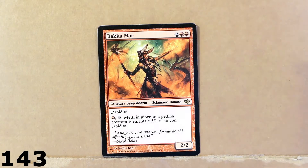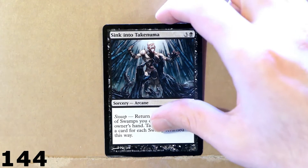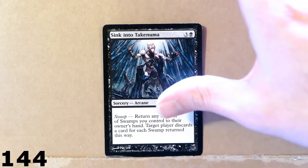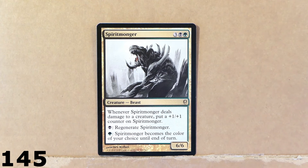Here we've got Rakamar. Then moving on, we've got this interesting sorcery — Sink into Takenuma. I just bought this card for the artwork essentially. Here we've got this other card — Spirit Manga. Pretty cool. Check out the power and toughness: six and six. That's a lot.